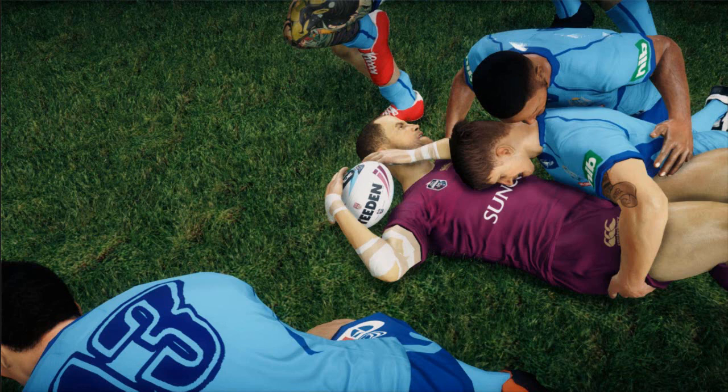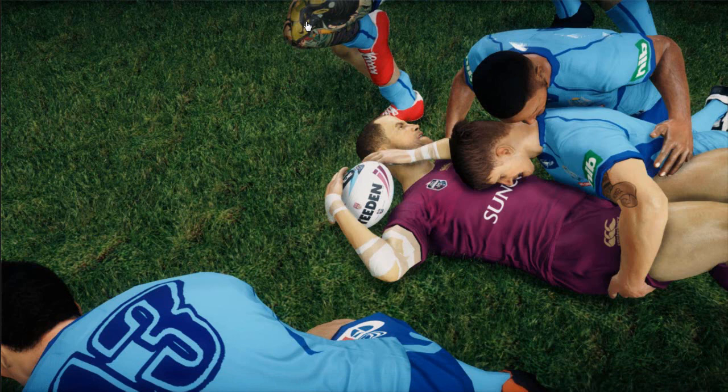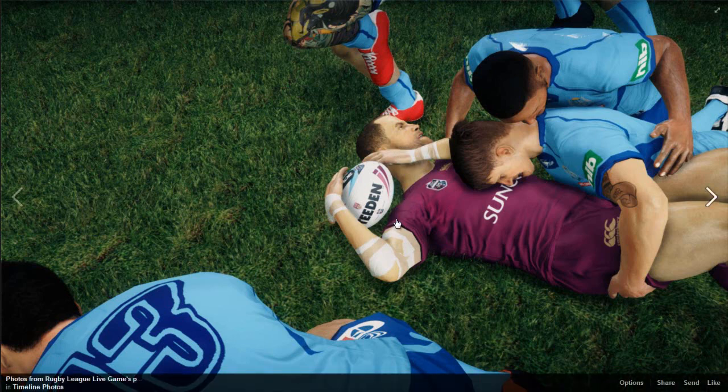First one we've got a tackle animation. First thing I noticed is this goddamn tattoo - the tattoos are so detailed, it's crazy. That's probably Doogan, I don't really know any other player with a leg tattoo. This one I'd say is Nate Miles, though you can't really tell. But it looks really good - just the detail in the grass, it looks like it's scuffed up from boots and stuff.